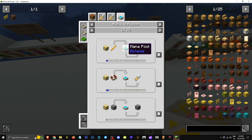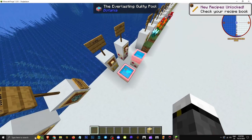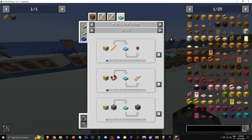With an alchemy catalyst and mana pool, throwing in a blaze rod turns it into nether wart. So let's grab a blaze rod. Okay, we'll toss it in. And as you can see, there's my nether wart. It works — I'm showing you this so you know I'm telling the truth.